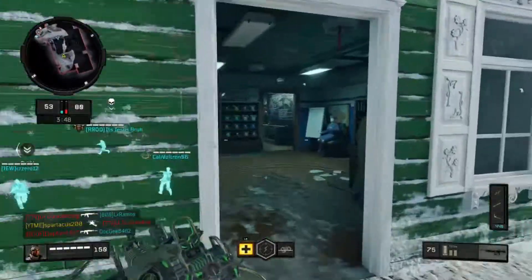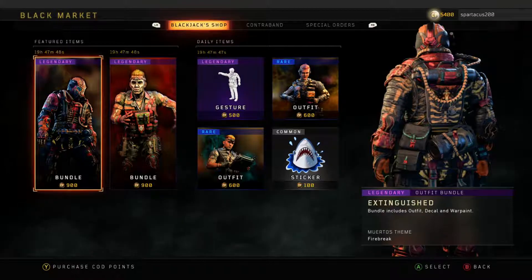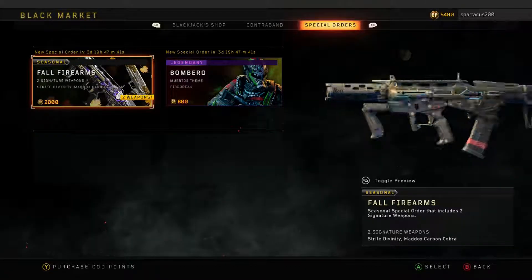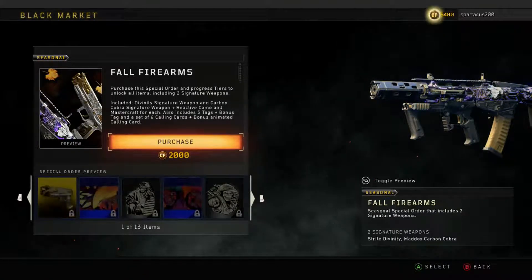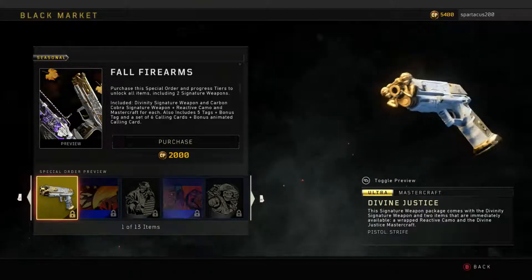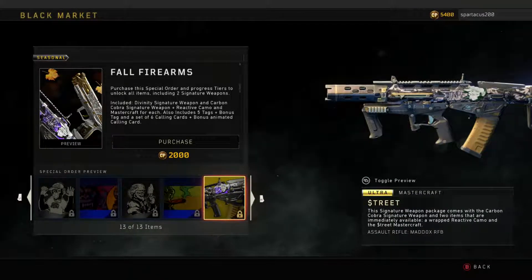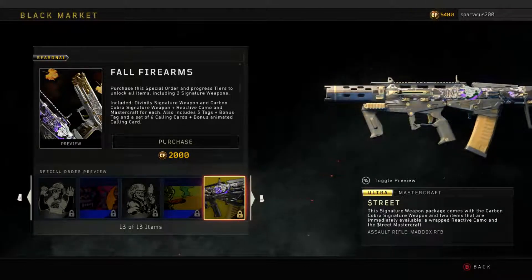Especially the special orders — the new special order where you can get a Maddox variant and the Divine Justice variant for your Strife pistol costs 2,000 COD Points, equivalent to $20 in the United States. That is ridiculous — $20 for two weapon variants. Of course the bundle includes emblems, stickers, and calling cards, but nobody really cares about those. We only care about the actual weapon variants.